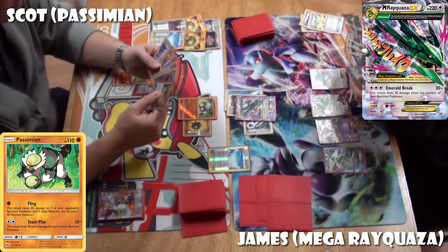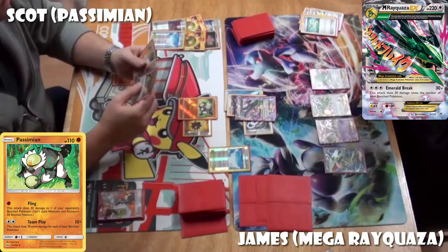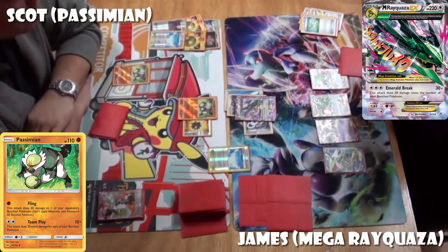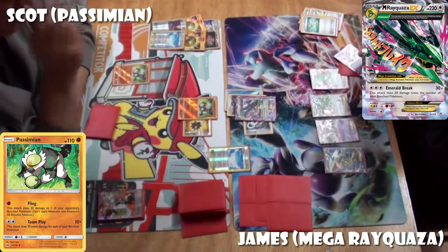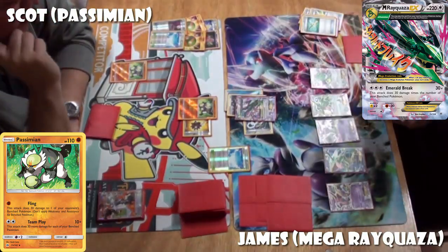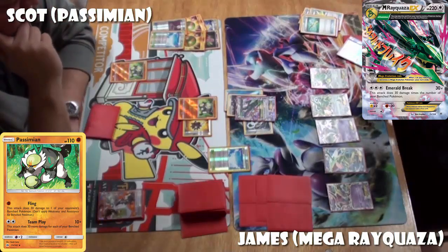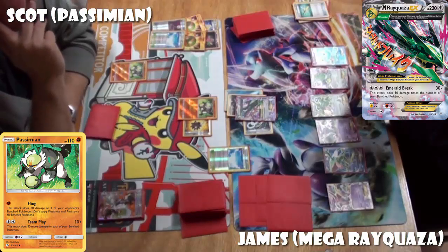A really, really good opening turn from James. He gets a DCE, the Mega Turbo, the Spirit Link, and straight away he's going to be able to use Emerald Break, doing 30 damage times the amount of bench Pokémon he's got — which at the moment will be 120 damage. The problem is that Bursting Balloon. Playing an escape rope would be great, or if he hasn't played a supporter yet and has a Lysander, he'd be able to KO that Passimian on the bench and work around the Bursting Balloon. Do remember that Bursting Balloon only stays for one turn — at the end of your turn it just goes away.